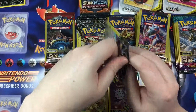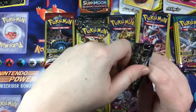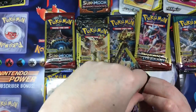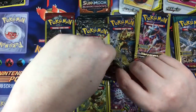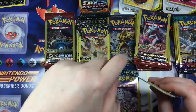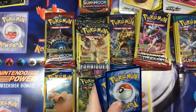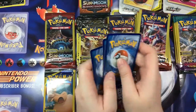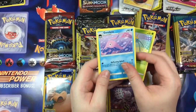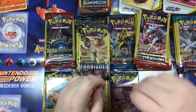This Celestial Storm does not want me to open it. There we go — good grief! This did not want to open. I really wanted to keep the pack art but I guess it doesn't want me to. Let's see — Surskit, Garbodor, and a Slugma. Again, nothing with that one.